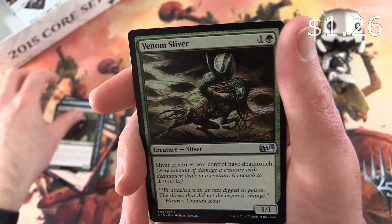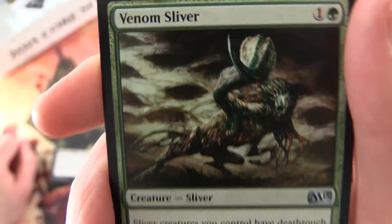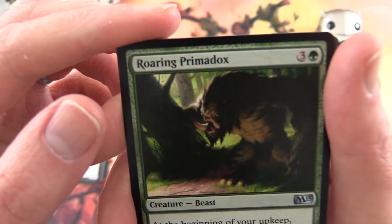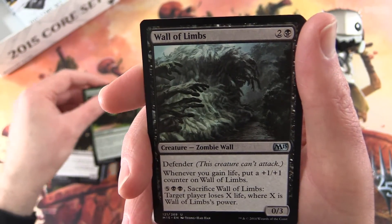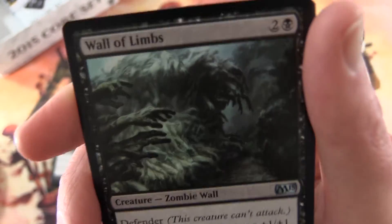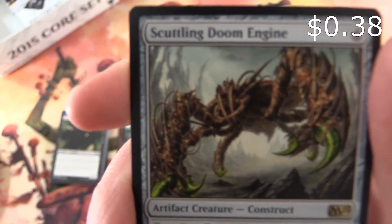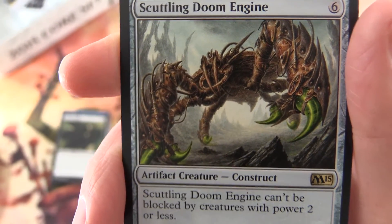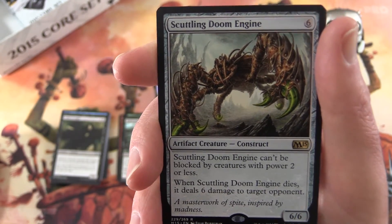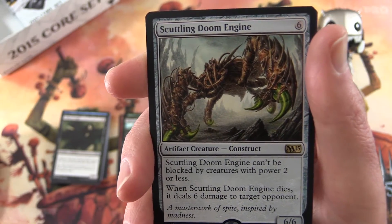For the uncommons, we have another sliver — this is a Venom Sliver, looks different from the other one we had this episode. Roaring Primadox, Wall of Limbs — fantastic, what is this, a zombie wall? That is not creepy at all — leave a note in the comments if you don't find that creepy at all. And the rare is Scuttling Doom Engine: artifact creature construct, 6/6 for six mana. Scuttling Doom Engine can't be blocked by creatures with power two or less — no chump blocking there. When Scuttling Doom Engine dies, it deals six damage to target opponent.